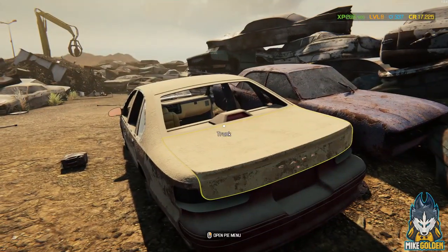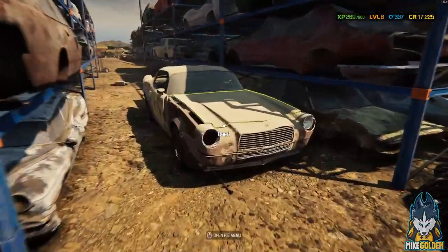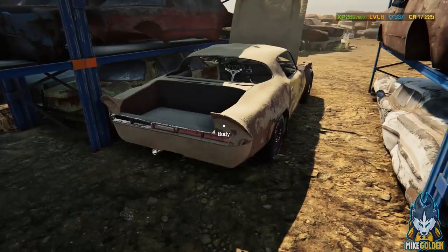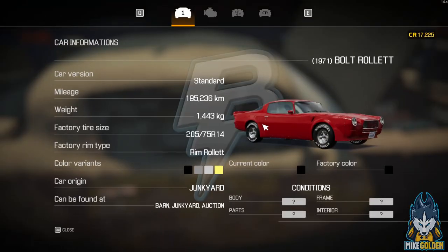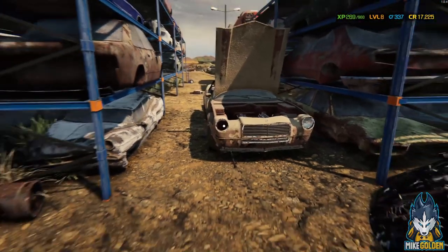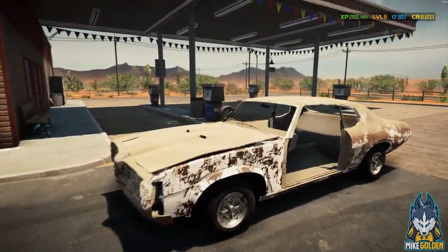We'll probably go with the classic. Oh, what is this one? It looks pretty nice. The Buick Roulette 1971 — they want 9800 for it. Okay, let's see what else we've got first. Alright, so we are back at the shop now. This is the car — let's move it onto our lift.